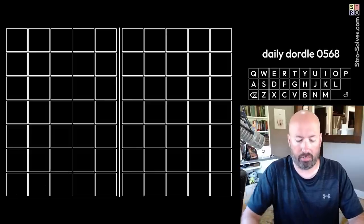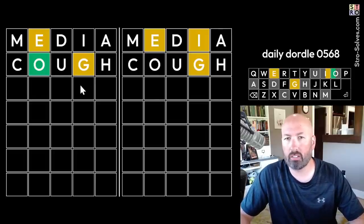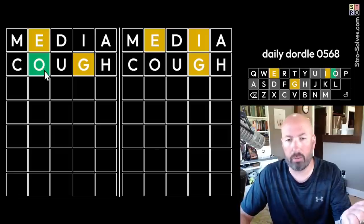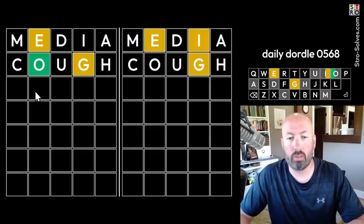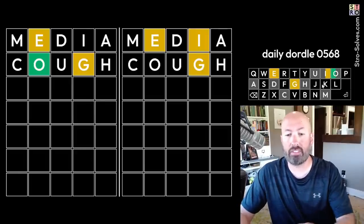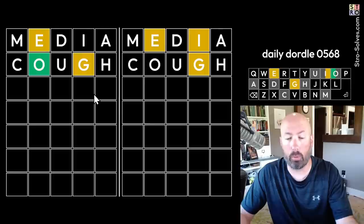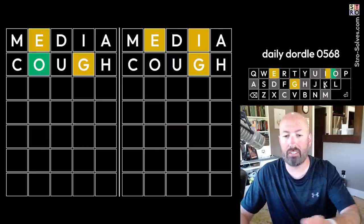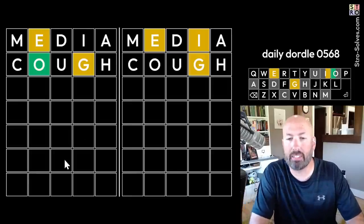I'm going to do my Media and Cough start. Some people ask why I don't use the Wheel of Fortune letters - S, R, T - and that's the whole idea: I've got the vowels and then secondary consonants, because after you do your first couple of words, you're going to be trying to do another word using the yellow letters. In this case we have the E and the G, and having R, S, T, L, N still available makes it easier to come up with a follow-up word. Also, when you find out there's a G or M, it narrows down possibilities. If we find S, L, R, it could still be a lot of words. Anyway, that's the theory - feel free to debate in the comments.